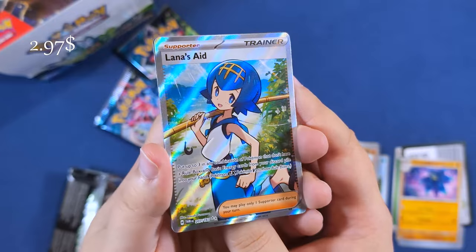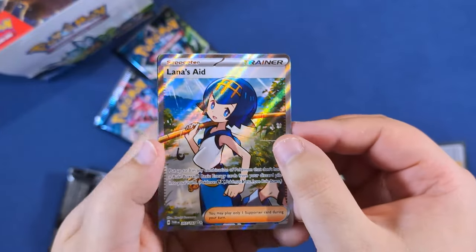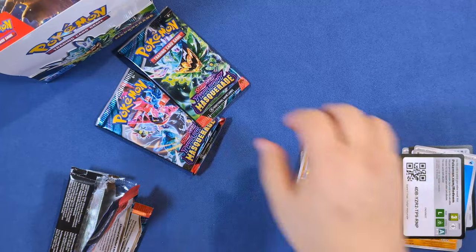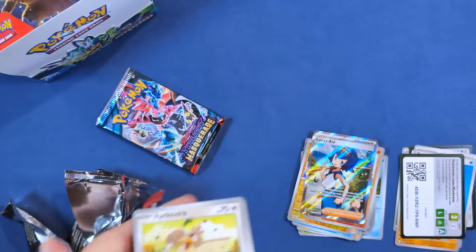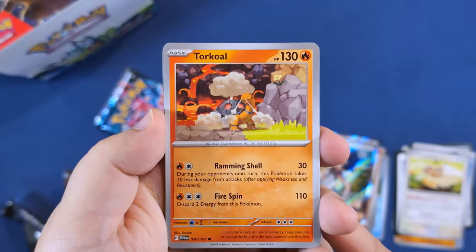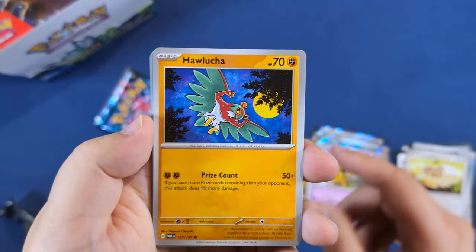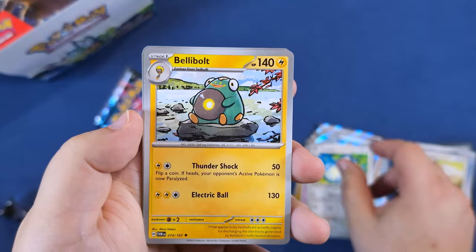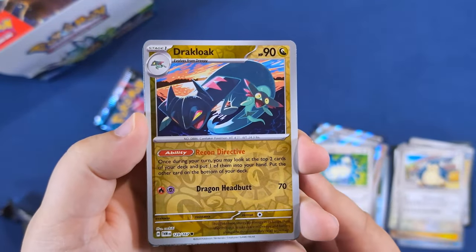Here we have Alana's Raid — $2.97, almost three dollars. It's not the special illustration but I really like it. In the special illustration I saw the face of Alana is kind of cartoony, like it's smiling, but it's a little bit strange. So I almost like this one better. The special illustrations are really cool but sometimes, especially for the supporters, when they're kind of zoomed in it's really cool.